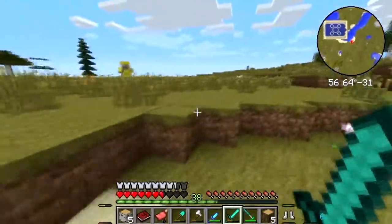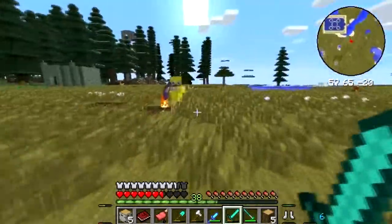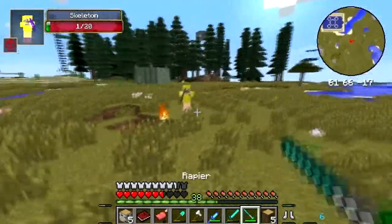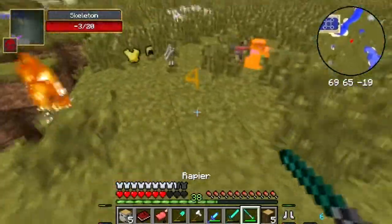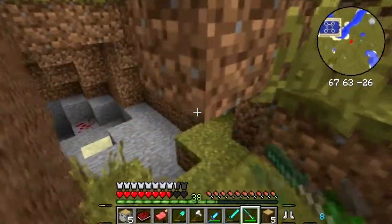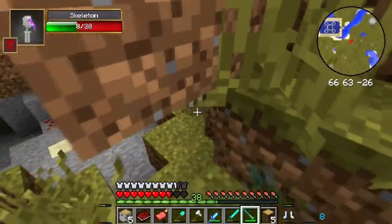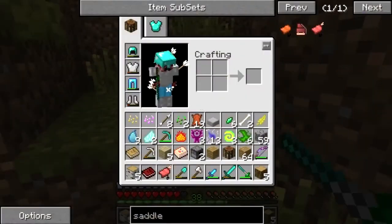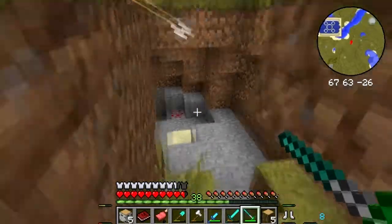So we've got two enchanted bloody skeletons with enchanted freaking bows. He has got one health — I'm going to kill you, you silly ass. Thank you! I've got loads of armour from that. He's got a flame bow — I want that. Can you give me the flame bow? Oh, thank god. Well, that could have gone worse.